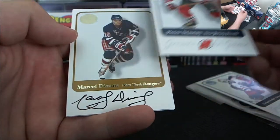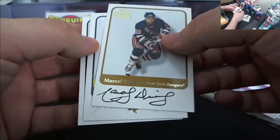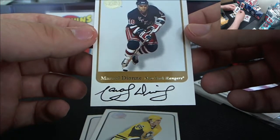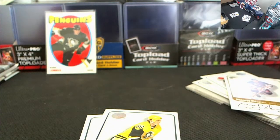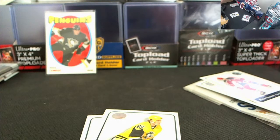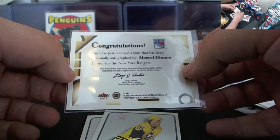Peter Statsny. That looks like an auto to me, yeah? Oh, I wish it was the one behind it. But is that signed? It is. Oh my God, holy crap. So Marcel Dione from the New York Rangers — let me get this in a bag here. Wow. Wow. So there we go, Marcel Dione, New York Rangers. There it is. This card has been personally autographed by Marcel. That is freaking sick.